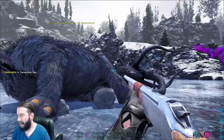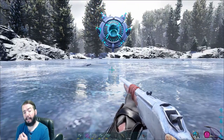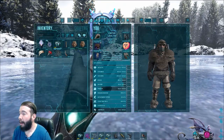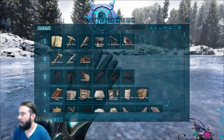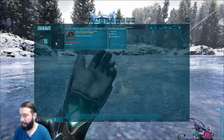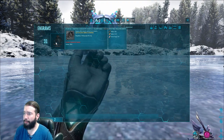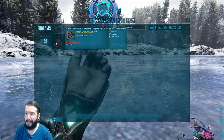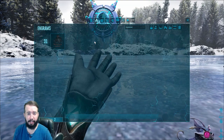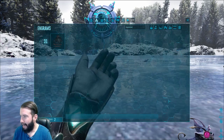Now, these guys are actually really easy to tame. They take superior kibble, so if you're not to that point yet, it's probably not the best idea. Let's go over the saddle. The Mammoth Saddle — you can learn it at level 31. It takes 18 Engram points, 260 hide, and 10 metal ingots. Not bad considering you're literally building a boost to your pack.